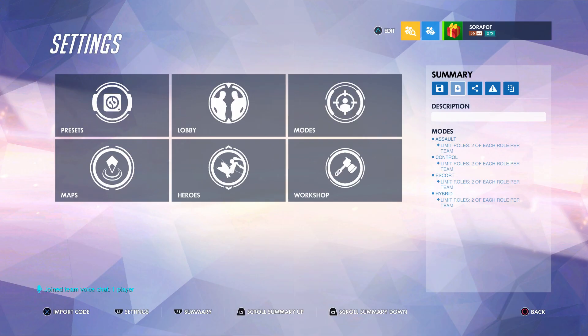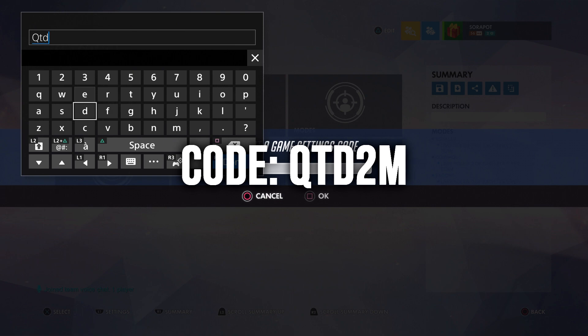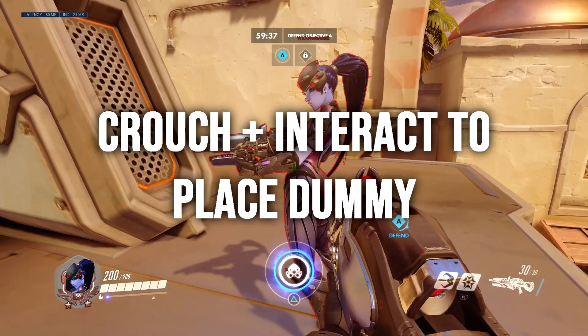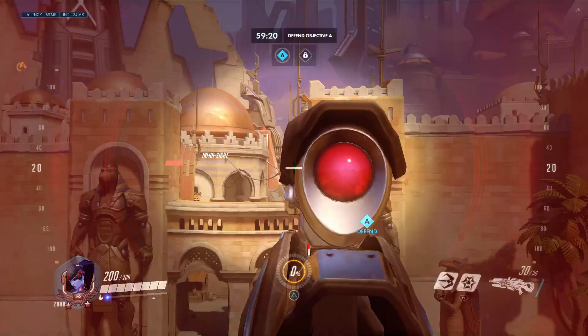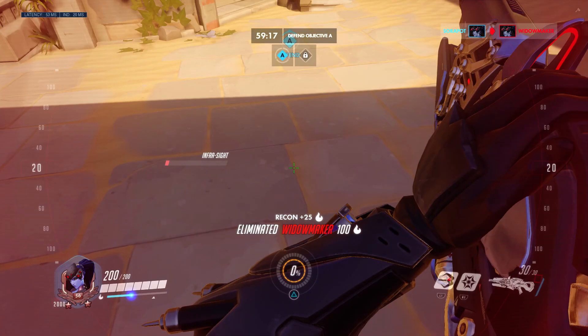If you want to practice these hookshot spots, here's an easy way to do it. Load up this custom game, pick a map, put Widow in Widow's spot, and then practice hookshotting. I highly recommend getting good at hookshots in order to win games more often.